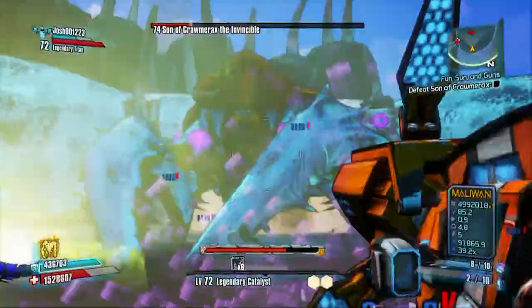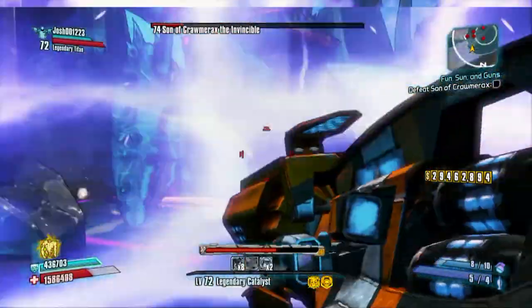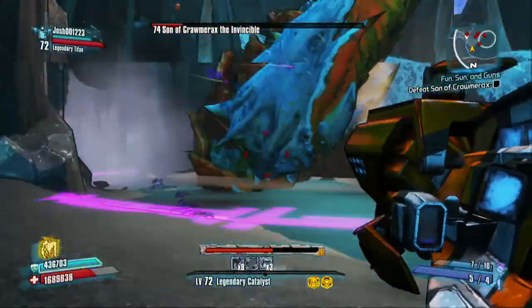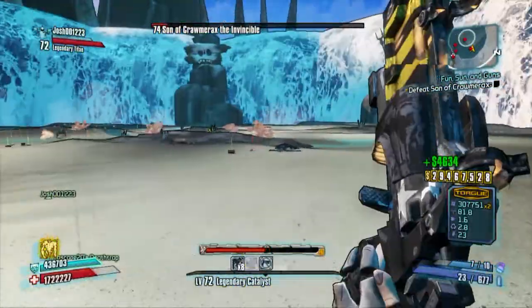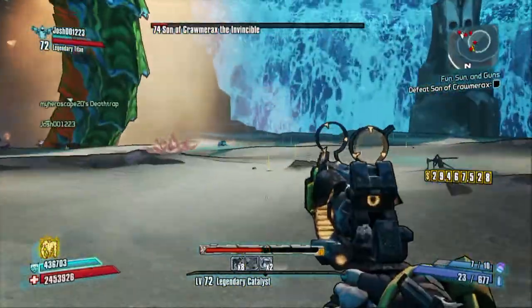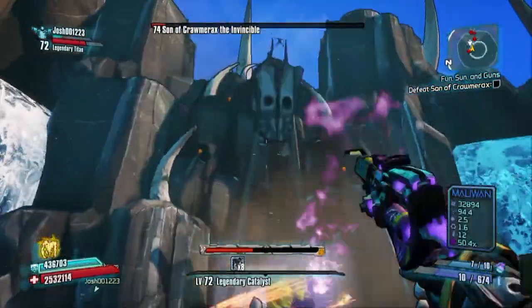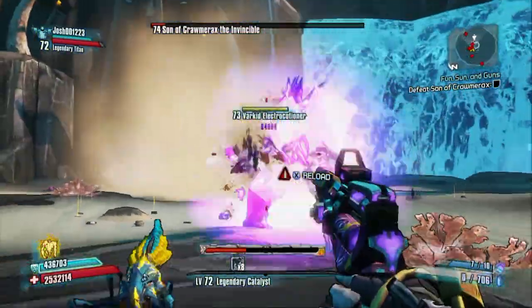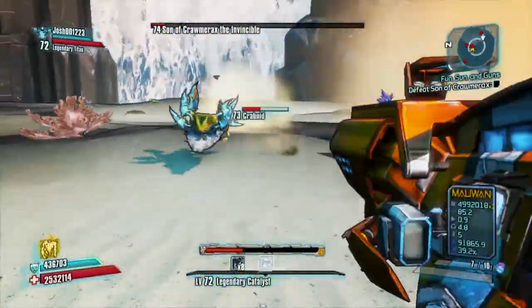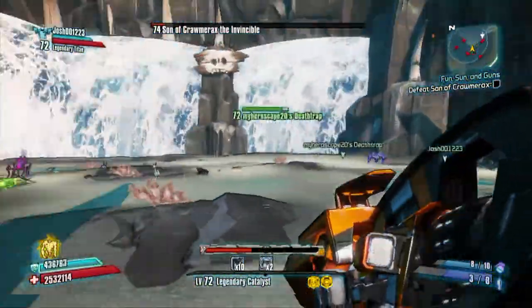Suppressing fire on him helps a lot. He dives a lot in this boss fight and it's kind of hard to target him. Me and Josh figured the best way is to start where you begin — you're in a little cubby — so you don't get knocked off the ledge. If you're having trouble with that, I'd recommend staying in that spot.